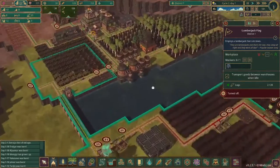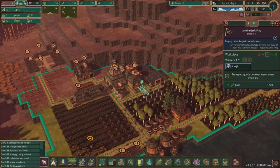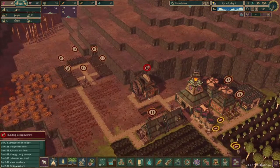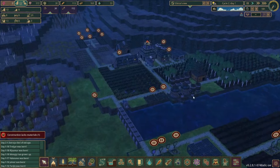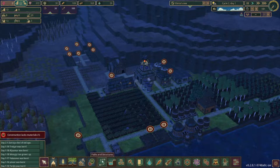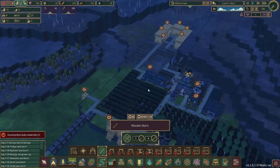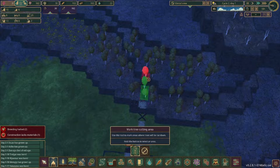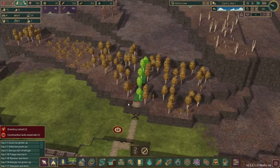We probably need to reassign one of these workers too. Okay, we have enough beavers now. First things first, we gotta get some paths, and wooden stairs are the way that we're going to be getting up to the top of that hill. We will need to create a row of trees to be chopped down so that we can get a path set up all the way up there.